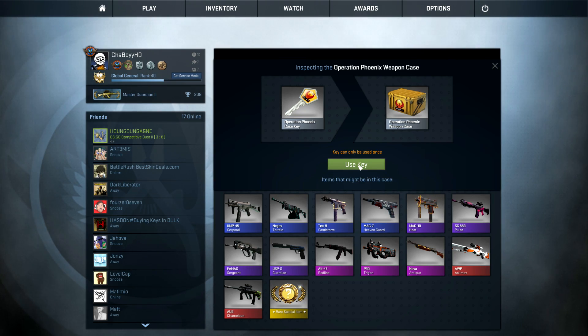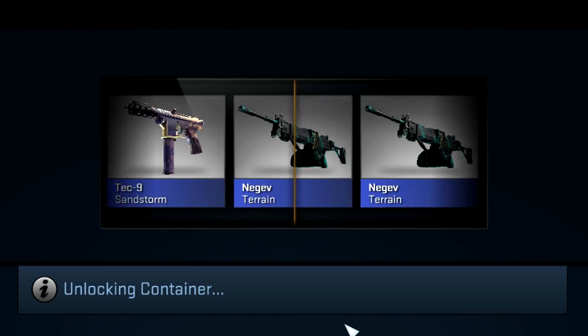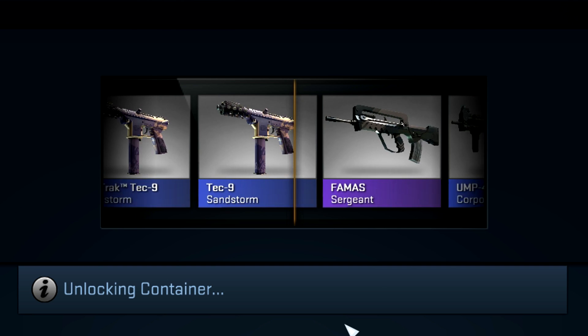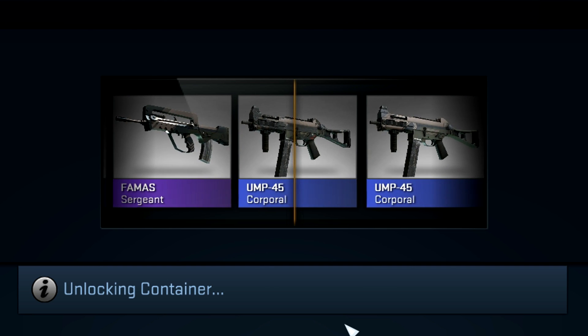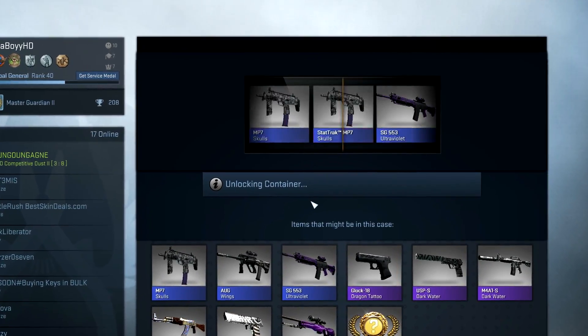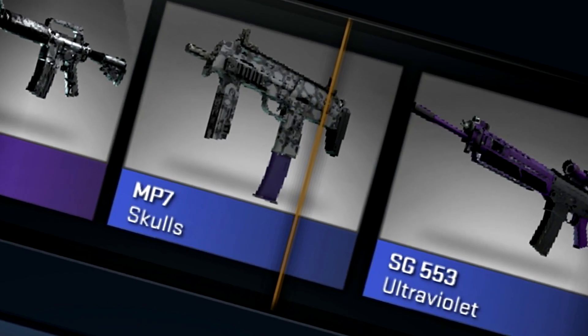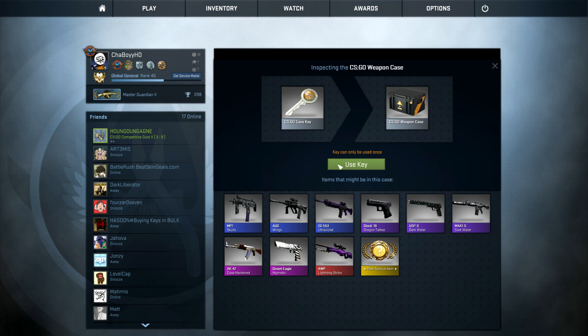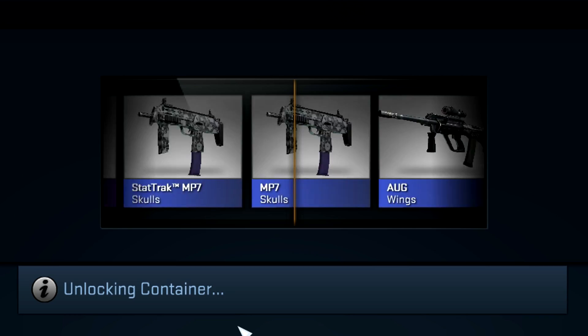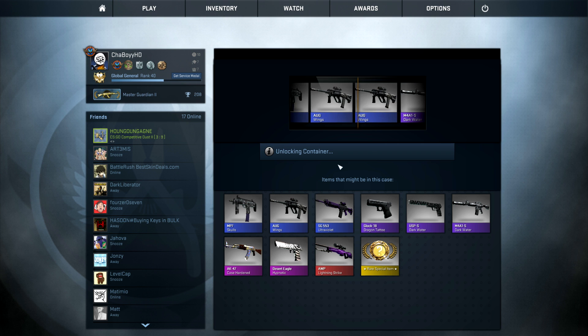We're going to go for the Operation Phoenix Case! Let's get into this. I think we have around 30 keys for the Operation Phoenix. This is our second case so hopefully we get a pink or a red or a rare special item. Let's see an AK-47 Case Hardened — I've almost actually bought one of those guns. That Desert Eagle Hypnotic just went past.